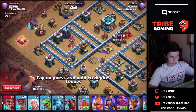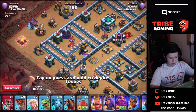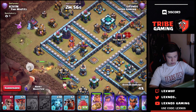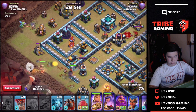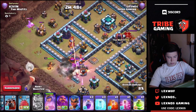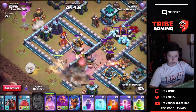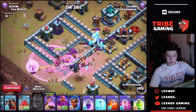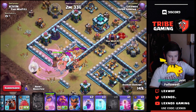Alright, so the deployment order is going to be: queen, baby dragon, king, healers. Get this wall break going. Queen's going in — I'm gonna go ahead and rage her, see if she can get through this inferno without me needing to freeze it. Perfect timing, haven't even had to use any freezes yet. Drop the poison there for the witch.